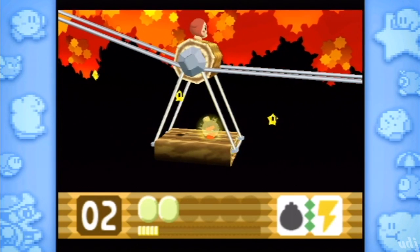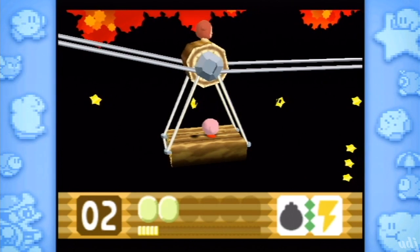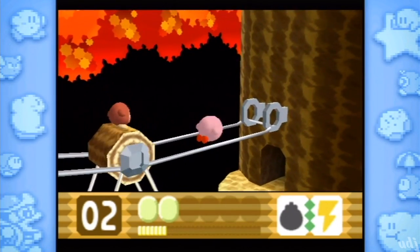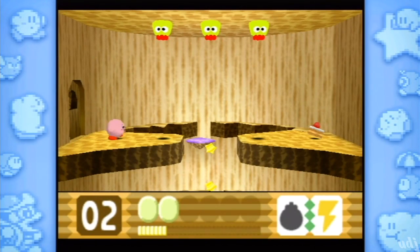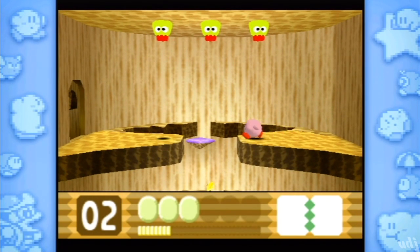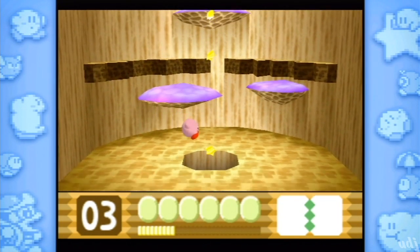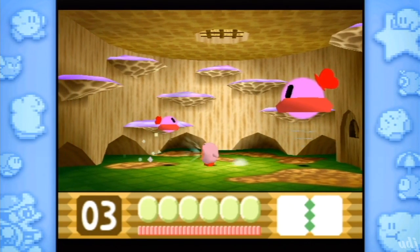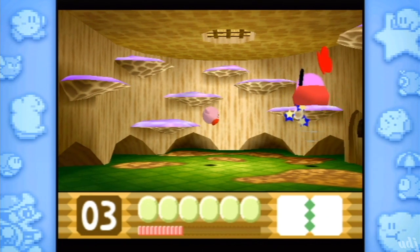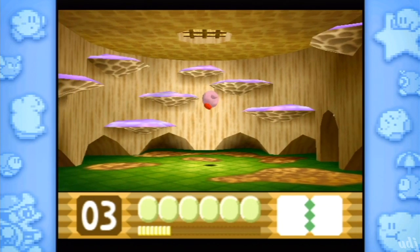I noticed they couldn't figure out a background for this stage so it's just missing because it's a pit. Down there is death, but hey - look, three stars, there's a shard! Thanks for nothing Waddle Dee, that was one hell of a loading stage. It just feels like so many limitations imposed. The models look rough, but it's actually running pretty well all things considered - it runs well because it runs super slow. We have no actual mini-bosses, just bigger versions of enemies.